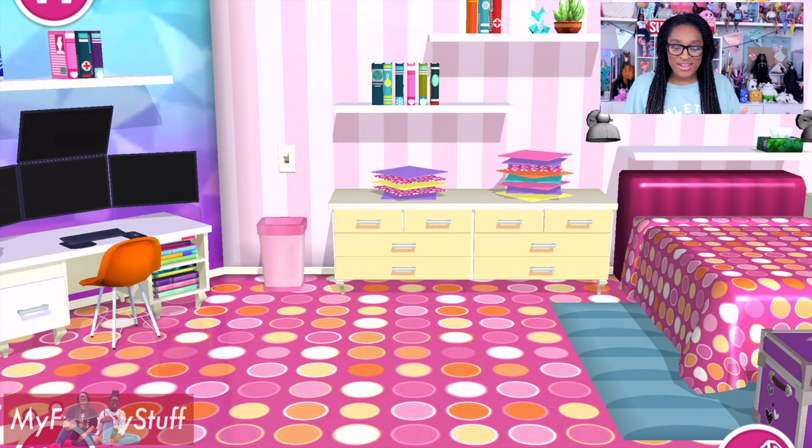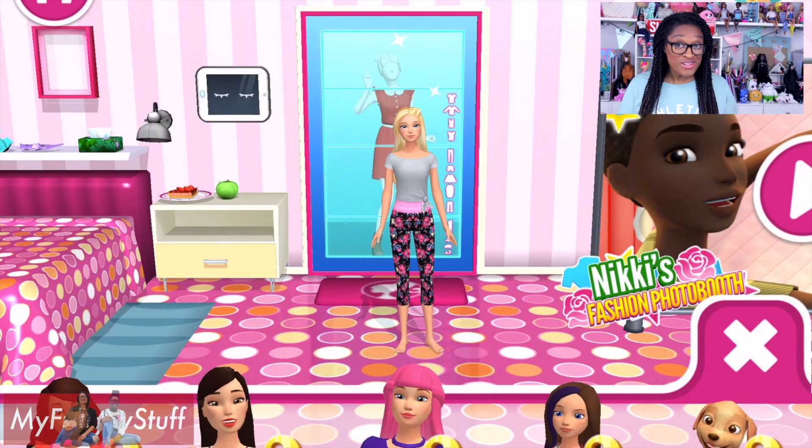In Barbie's bedroom, you can make origami. I'm just going to touch the paper next to her bed and poof, voila — I have a very pretty flower that I can place anywhere in the room. We can also change their clothes.